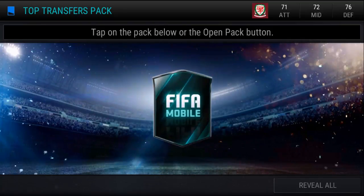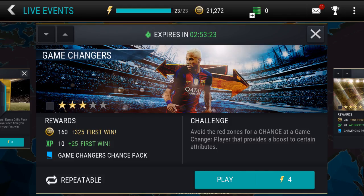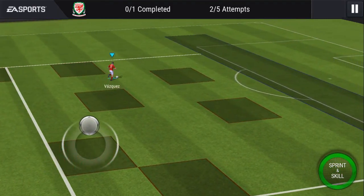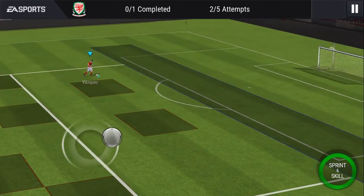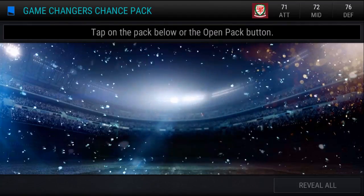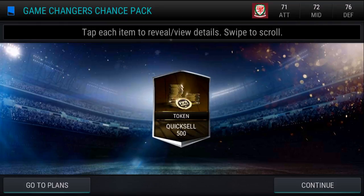We managed to do some top transfer live events to get us started here and I managed to get a 74 rated player. I actually did that when I was cooking toast. I did this game changer thing thinking for some reason it would give me a game changer token. I am about two tokens away from getting myself a game changer pack, which is pretty much a guaranteed game changer player, and I open up the pack to reveal 500 coins.